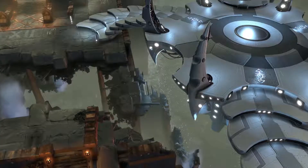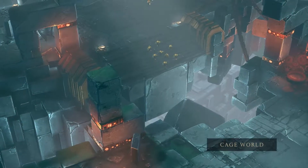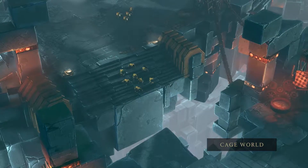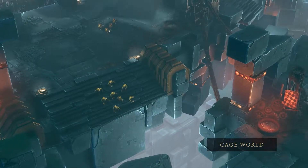It gave the designers a lot of freedom to create a variety of spaces. The whole intent around Cage World was to create something very alien and very disorienting. For me, I wanted to do something that players had never really seen in a Dawn of War game before — something very, very unique.